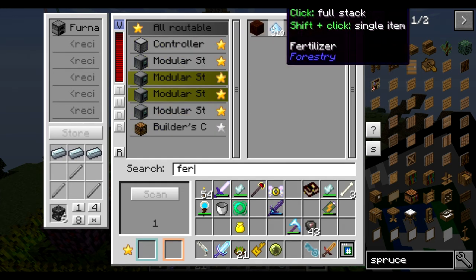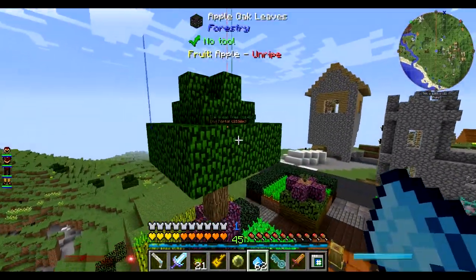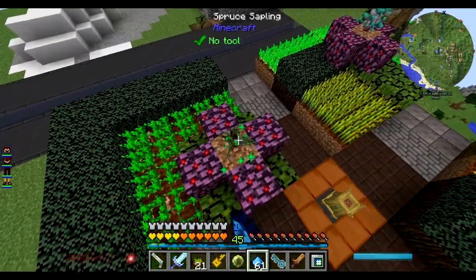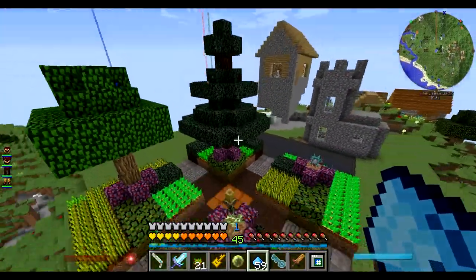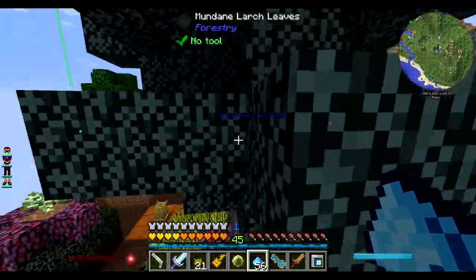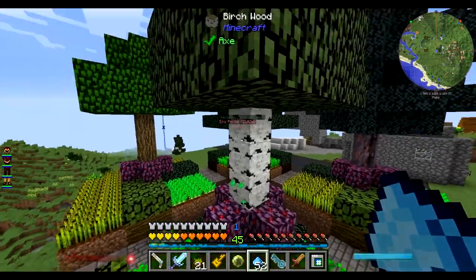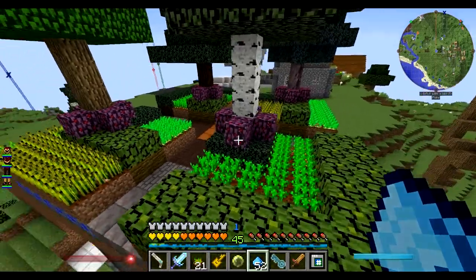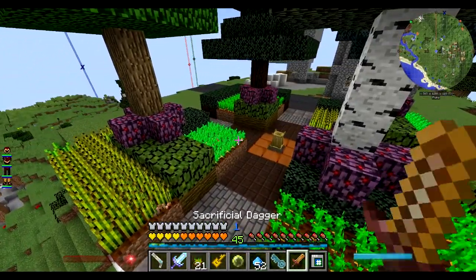I might also tuck away some bee houses somewhere here. We can get this started and then maybe add some lights in — I was thinking maybe the floating lanterns from Immersive Engineering could be fun. Let me see which trees I need to breed. The first trees we are missing are the silver birch and red spruce. I think you get those from crossbreeding just normal trees with other trees. So we've got two of those — one birch and one spruce.